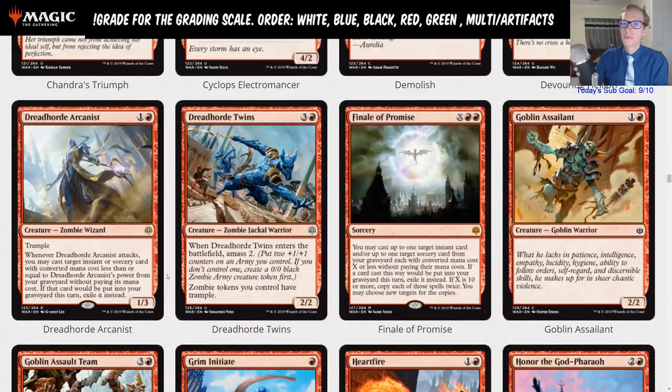Dread Horde Arcanist is a rare — one and a red, a one-three with trample. When it attacks, you may cast target instant or sorcery card with converted mana cost less than or equal to the Arcanist's power from your graveyard without paying its mana cost. If that card would be put into your graveyard this turn, exile it instead.